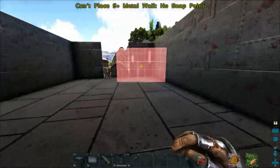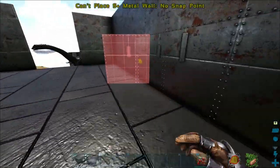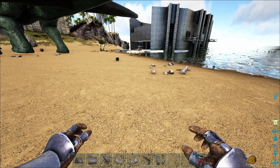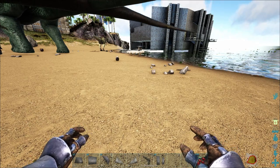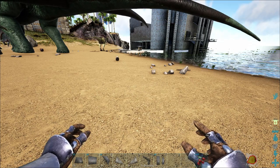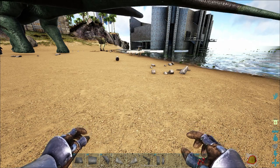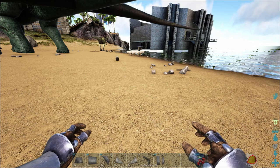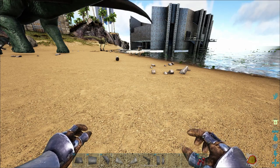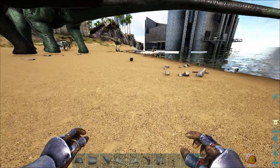I want to cover the tail and the head, because I think that would be neat. So I was building on the Bronto a little bit and I will show that off in just a second. But do you guys ever find yourselves when you're building in ARK — you just start placing structures down, and then more structures down, and then all of a sudden you're at like a thousand pieces and you just have chaos everywhere and it's just kind of gotten out of hand and way too big? Do you guys ever do that, or is that just me?